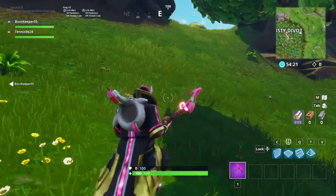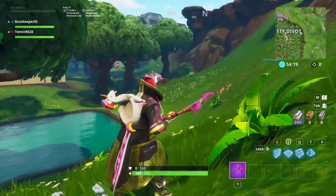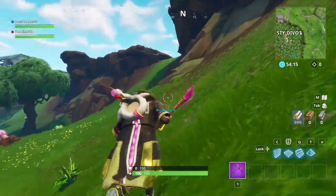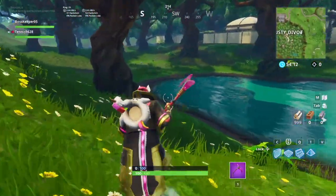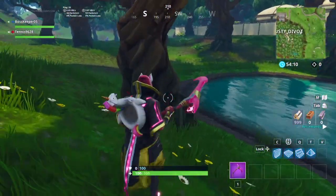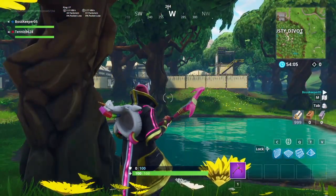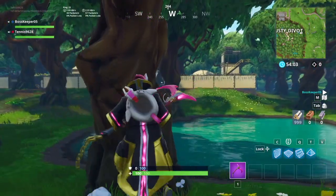All right guys, so we're back with an update. It's literally been about 20 seconds since we got into this, and I destroyed two trees, and Jack found a vending machine in Lazy Links with rocket launchers. So we're going to start using rocket launchers to destroy all of Dusty Divot, and we're going to give you guys another update once we've started destroying some stuff and have a decent amount done.